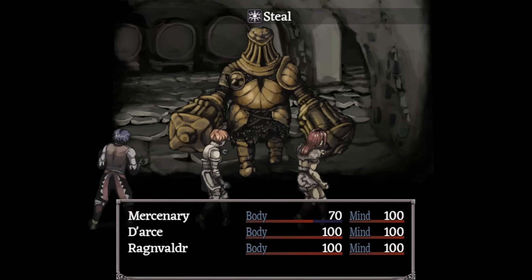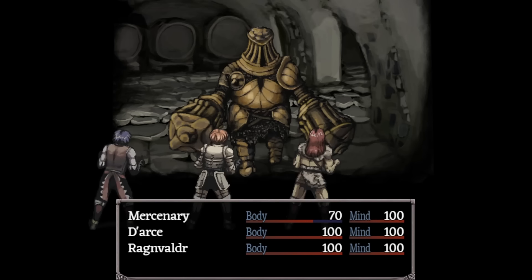Steal from him. If you get an empty scroll, reset. If you get the quill, run.